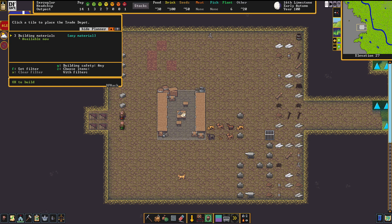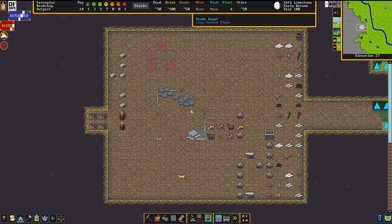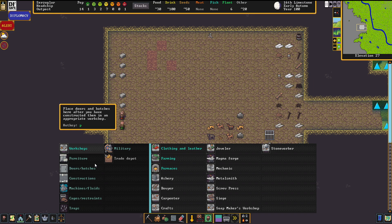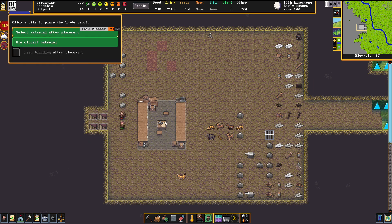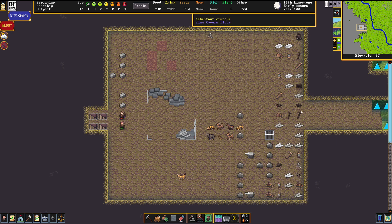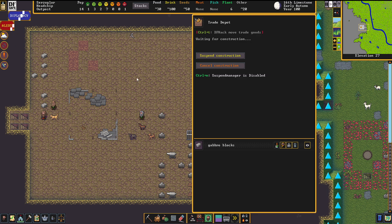We're going to put the trade depot inside. There is also an advanced thing happening later down the road, but I'll explain that when we get to that point. What's also worth mentioning about the trade depot is it requires three blocks of something, so it's a relatively costly thing. Once the broker has been appointed, we're going to let time run so the trade depot can be constructed.